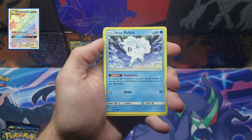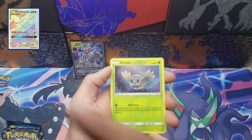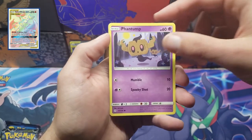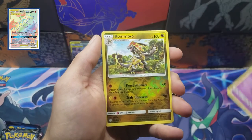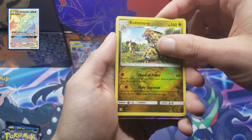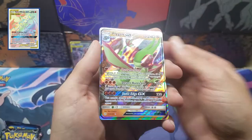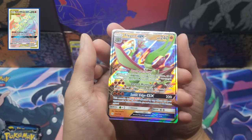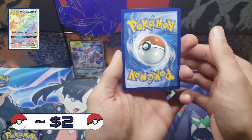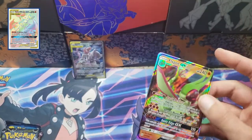Let's dig into Cosmic Eclipse: water energy, leaf, Prinplup, Beast Bait, Tag Call, Alolan Vulpix, Rock Ruff, Stufful. The reverse spot is a Comoe rare reverse holographic — that is a sick reverse! And in the rare spot: Flygon GX! That is a sick card. I used to use Flygon all the time in the video games growing up. Centering on the front looks pretty well, the back is a little heavy right and heavy top, but not bad. Great start!